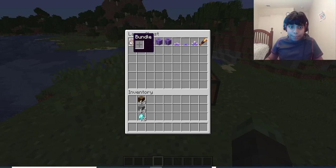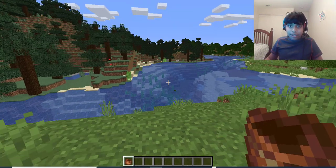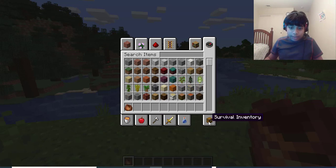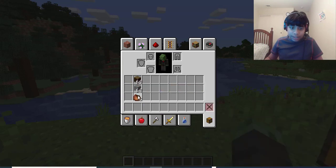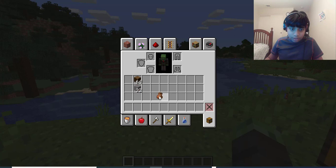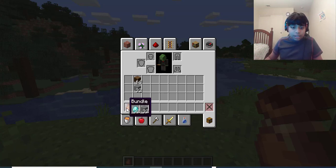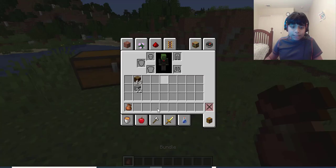The first thing I want to start off with is the bundle. This can only hold a stack of items. So if we go to our survival inventory, we can take some diamonds but only half as much stone. In total, you can only hold 64 items inside a bundle — it can be any different item. The maximum item quantity it can hold is 64.